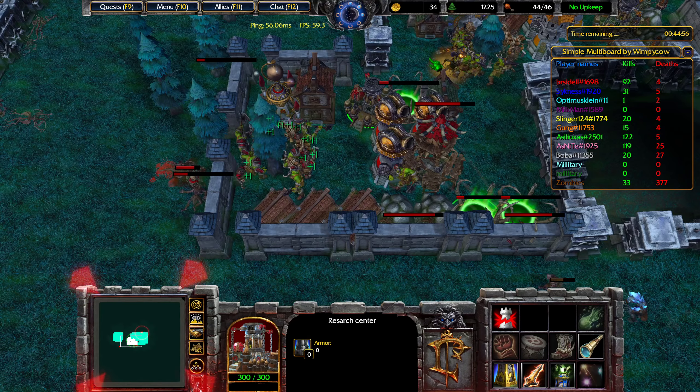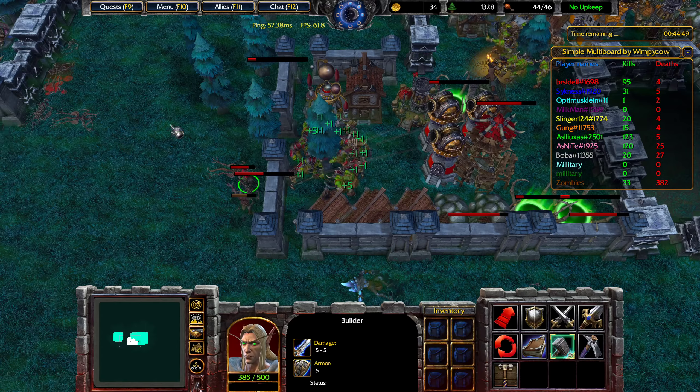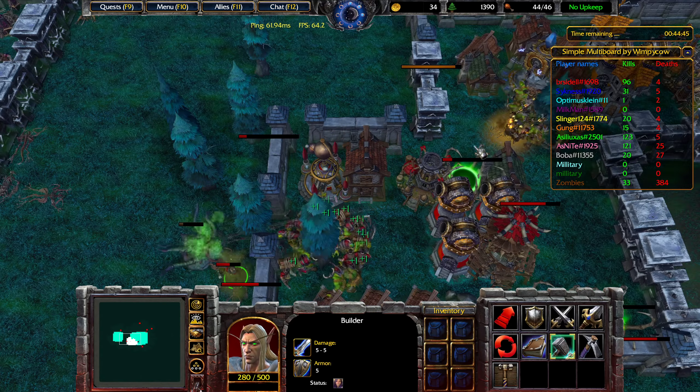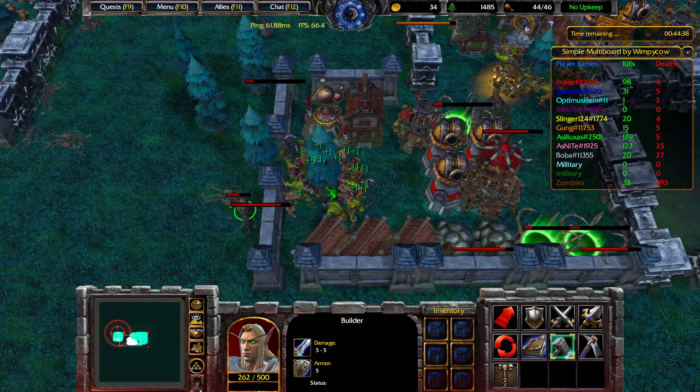1,200 wood. So we have maxed out our food supply, and we can't get any more food until we get the next level of building, which means we want to complete some gold mines and upgrade them so that we can get more food, more towers, and so on.